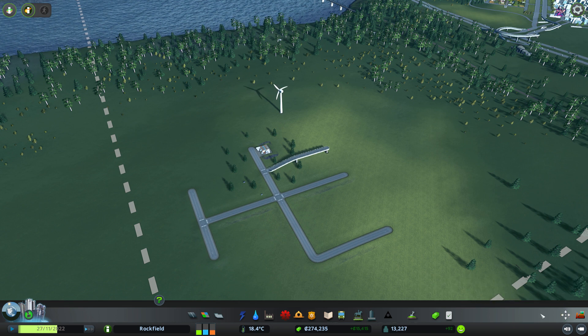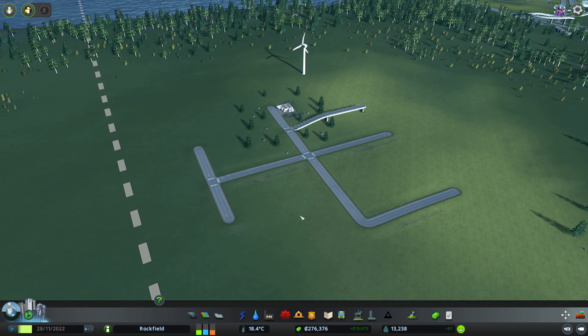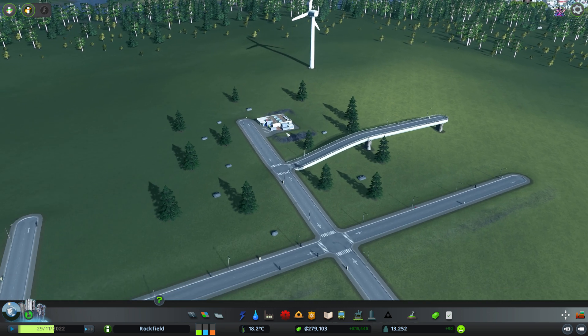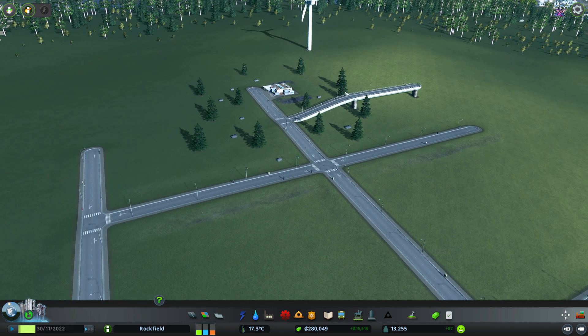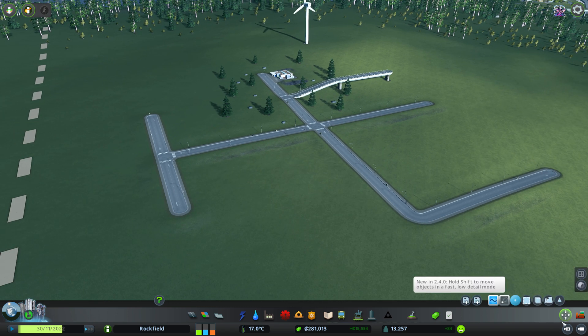So what does Move It do? Move It lets you move stuff — it's pretty basic. You can move anything in the game, you can shift its position once you've built it, once you've placed it. And you can shift things in the game that are already there too, that's what's so crazy about it. Without Move It, if we try to move our mouse over these roads, trees and everything, you'll see that there's no feedback, whereas there is feedback over the clinic here because it's a building.